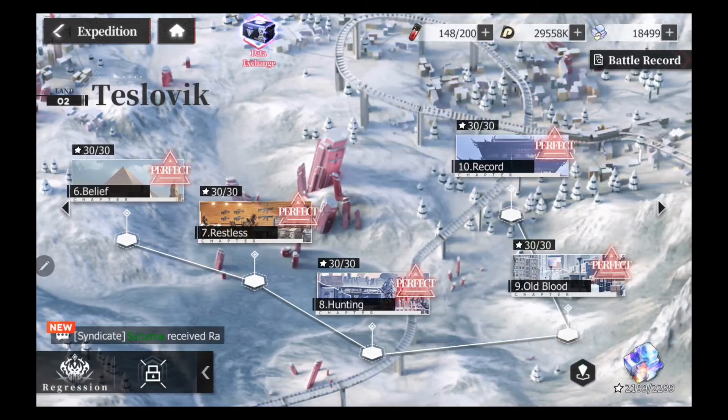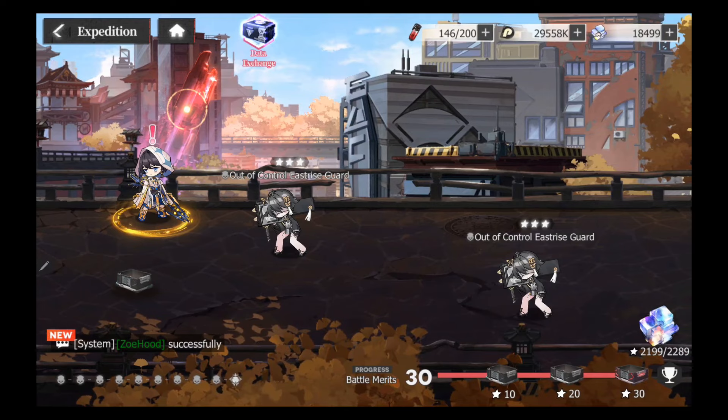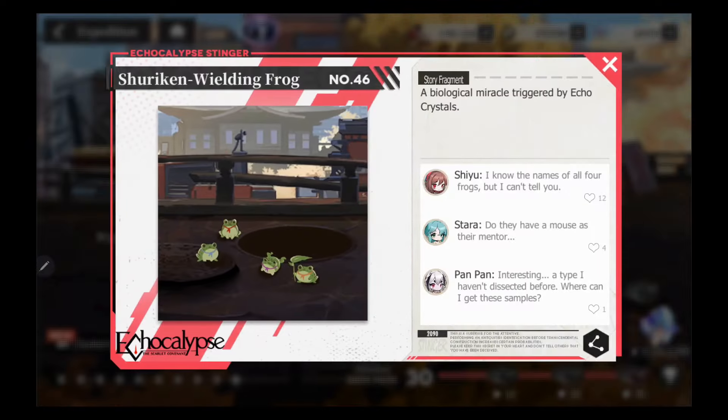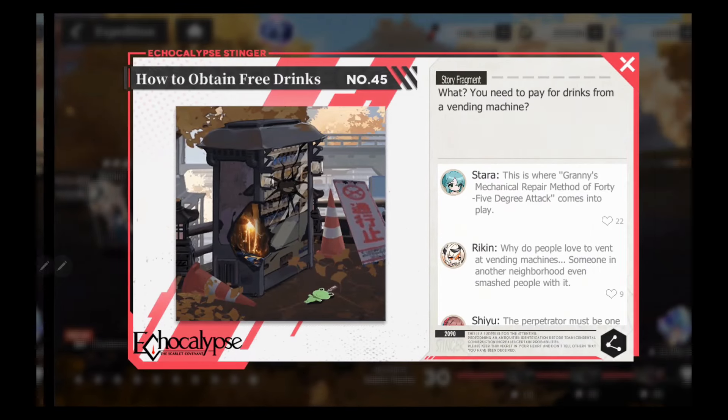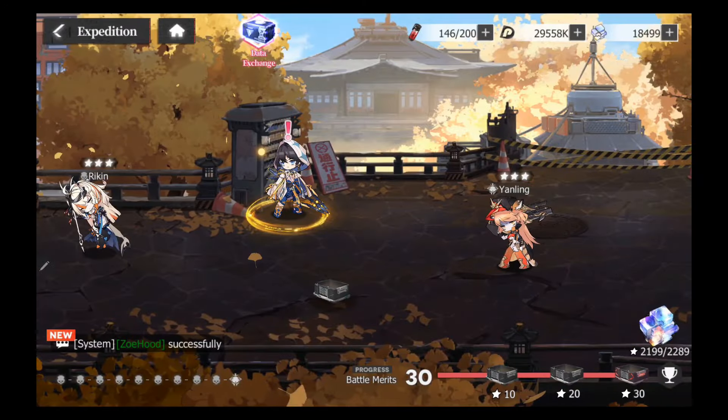There could be more if you get farther than land 16, but those codes are: 1010, 1212, 5555, 4731, and 1558. And that is it.